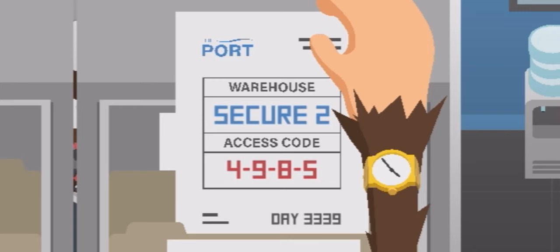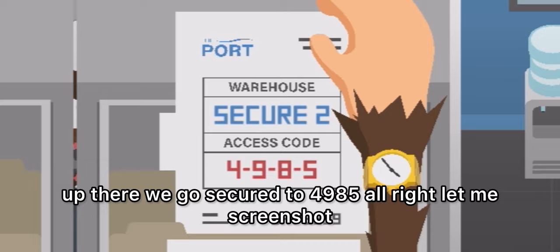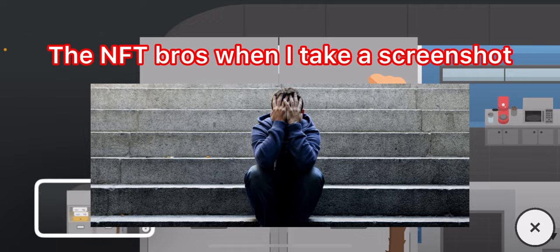The security code is 4-9-8-5. Let me screenshot that so I can use it later. Now for the cameras — let's go ahead and move all these cameras.